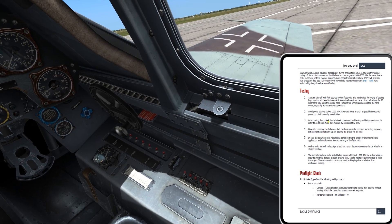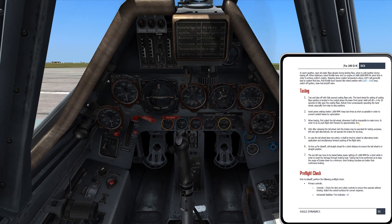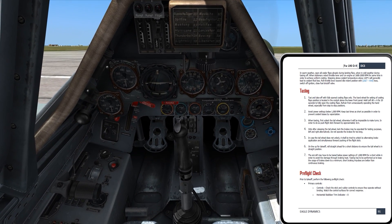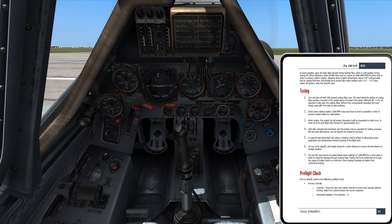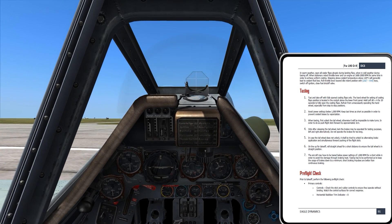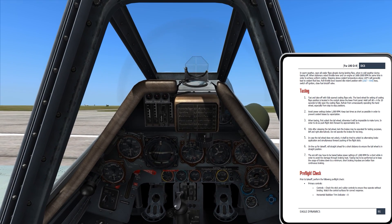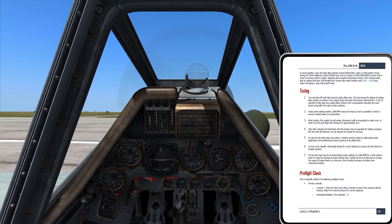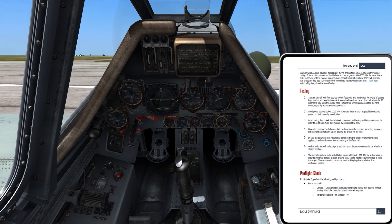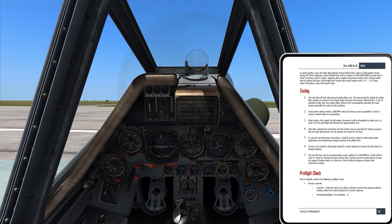When taxiing, first unlock the tail wheel — otherwise it'll be impossible to make turns. The tail wheel is controlled by the stick. If I pull the stick back, there's a little sweet spot where it locks the tail wheel. To lock it, you have to be moving forward, allow the tail wheel to center itself, then pull back and it'll lock into place.